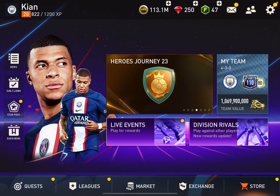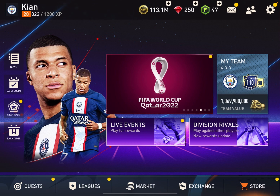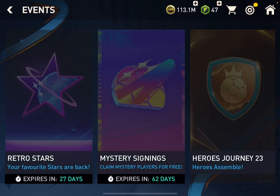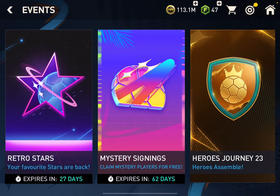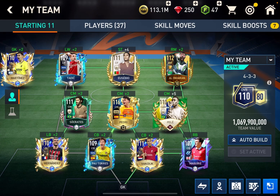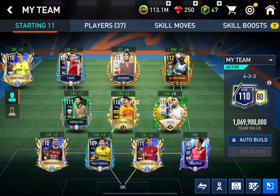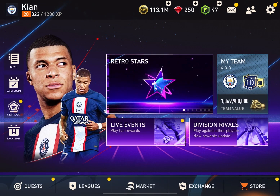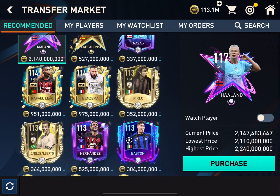Hi guys, welcome back to a new video! Here we are back in another FIFA Mobile video. Before we start doing stuff like retro stars, heroes journeys, and things like that, I need to show you the team we're competing with so far. I have T. Hernandez, Martinez, Van Dyke, Totti, Socrates - this green card thing. I completed Pele like three or four months ago, and I bought Osebio. I have all these other players from packing and stuff like that. My money is 113 million.